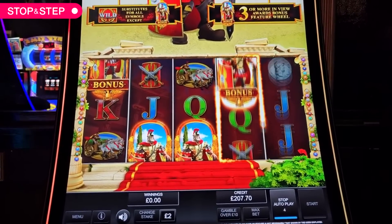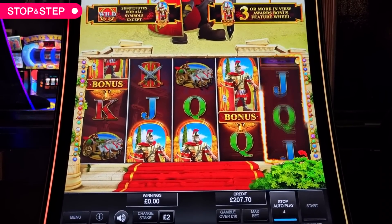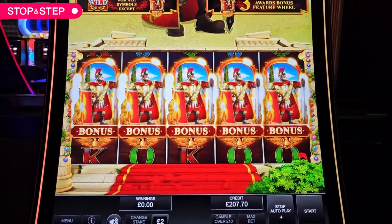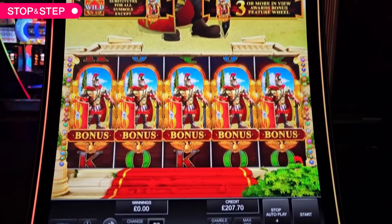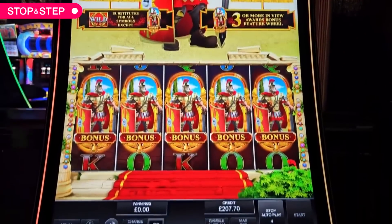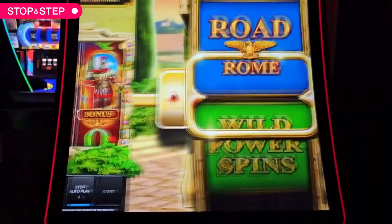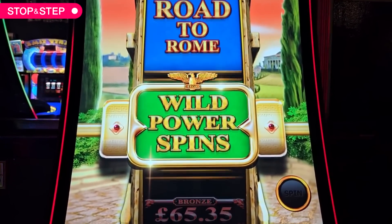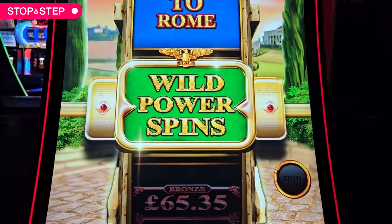4 — surely that's 5. Yeah it is — oh my god, 5 scatters! What would it cost for that? 150 pounds. Couldn't be bronze — well bronze would have been really sick though, wouldn't it?